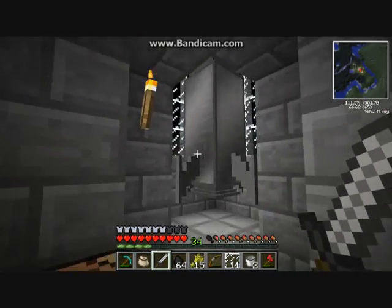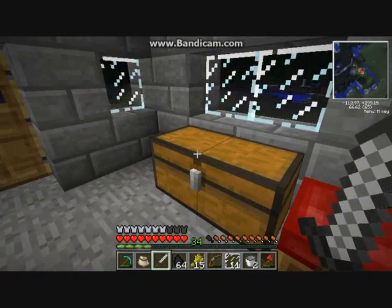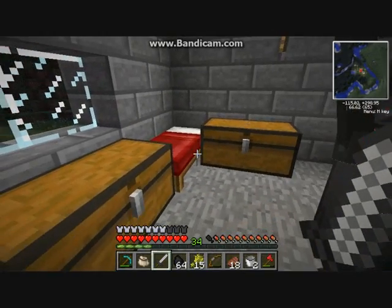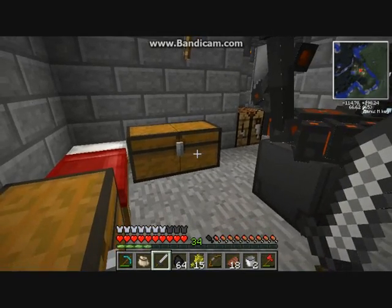I've manned my rocket and filled it with everything I need. As you'll notice, my inventory is full of junk. But I still need to make a few more things before I go into space.